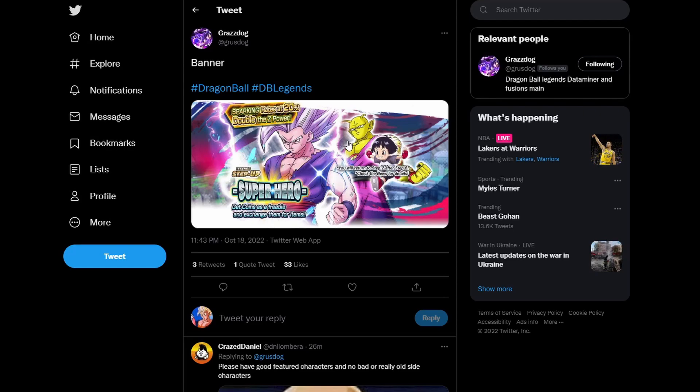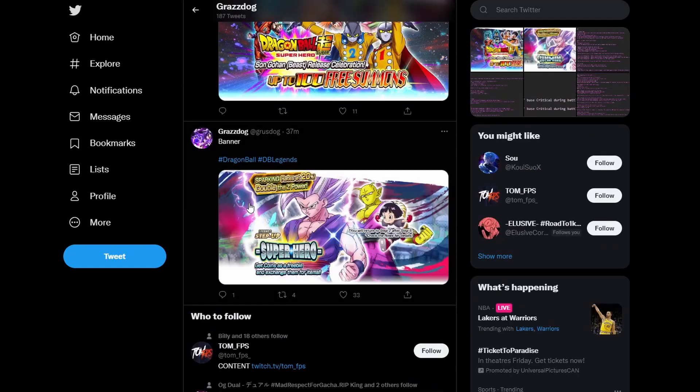If you're a movies main, this looks like a must summon. Broly looked like a must summon, Cooler looked like a must summon — they're just buffing movies to oblivion. I guess they don't care about what happens to the meta, but it is what it is.